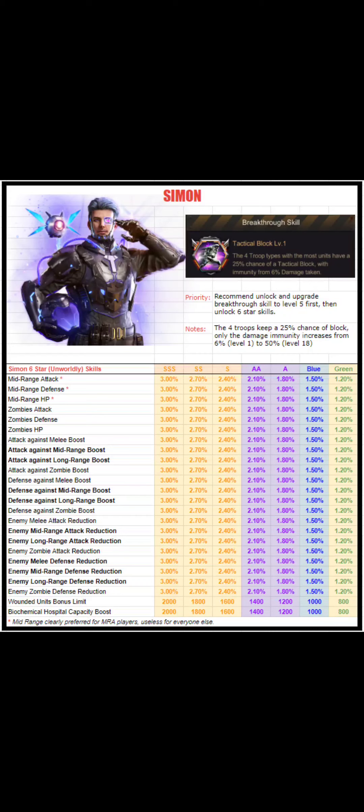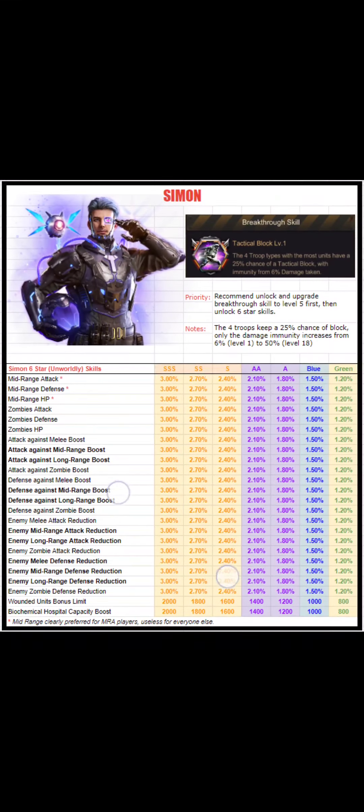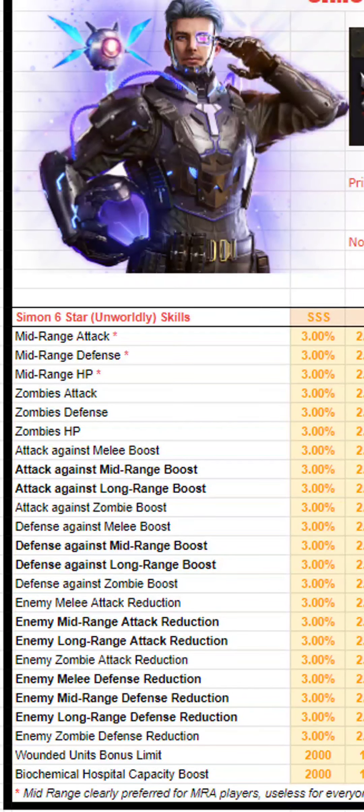I've taken the unworldly skills and put them in this table with my recommendations. This is what I call my hero sheet — a preview into what I'm planning to do for all the six-star and unworldly skills for all the heroes. For each color code you can see the percentage, the different combinations, and in bold I've placed which ones I think are good. The MRI is going to help mid-range players. For priority, I recommend doing the breakthrough skill and leveling it up to about level 5 — that costs about 140 fragments — then switch over and do the six-star unlock skills. There are pretty good unlock skills here, especially for an MRA player.